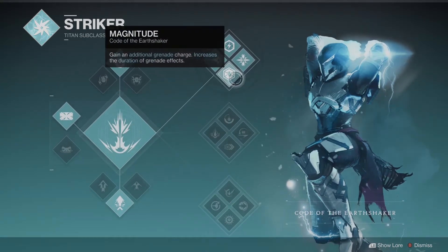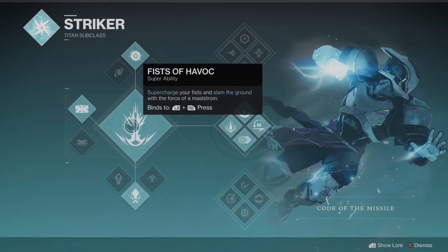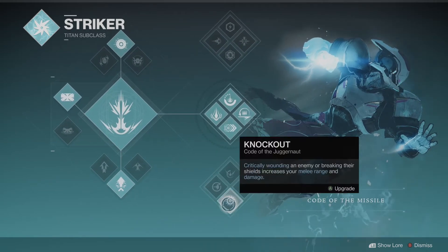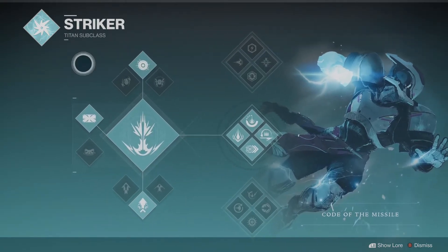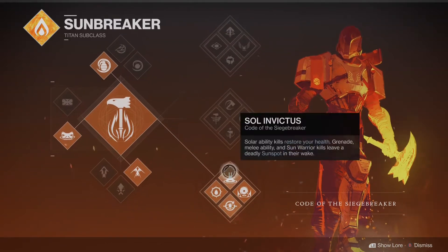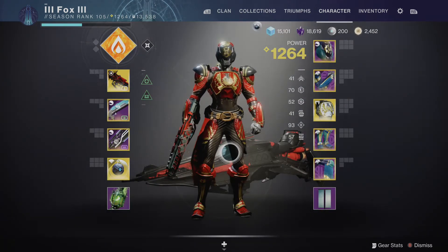They do tend to change the class quite extensively. For example, the middle tree here — Code of the Missile — completely changes your super from slamming into the ground and meleeing everything, to flying through the air like a meteor or a missile. So just have a read through these and test them all out, because all three nodes within the Striker Arc subclass can actually play quite differently. This is also true for the Solar version, which has a brand new set of grenades and three separate classes. There's quite a lot of flexibility, and you can really make your build how you want.